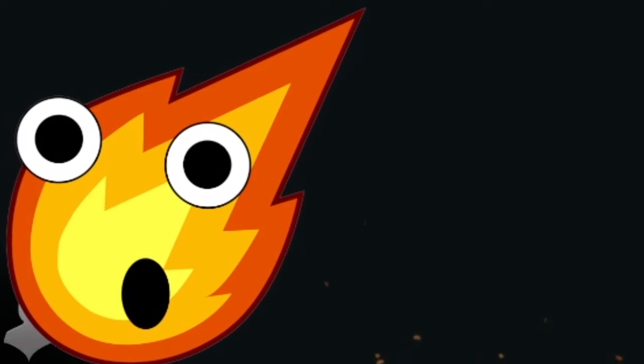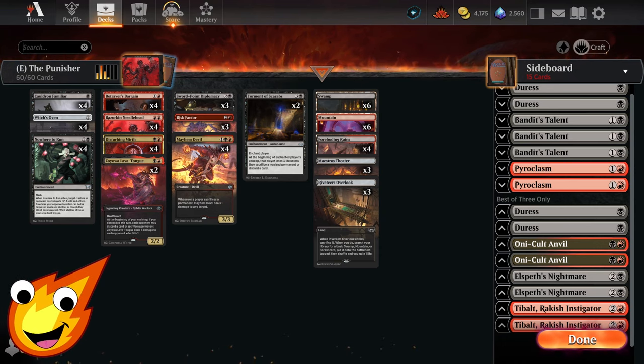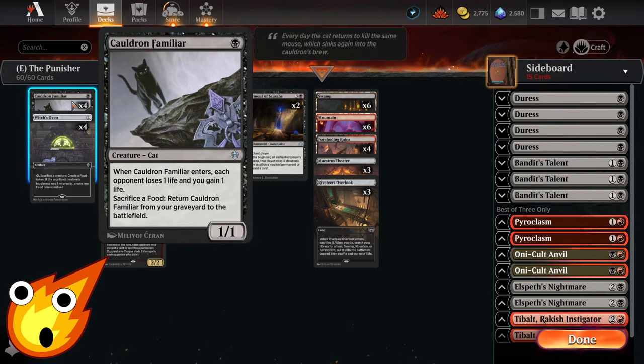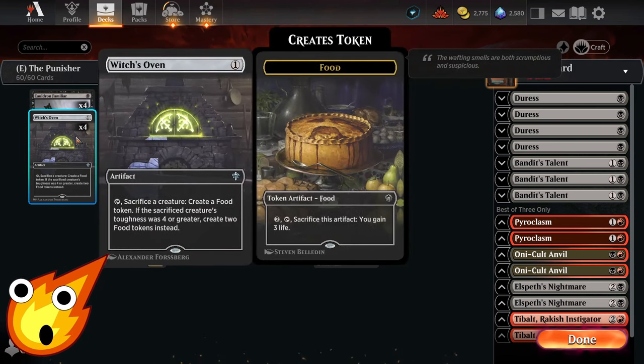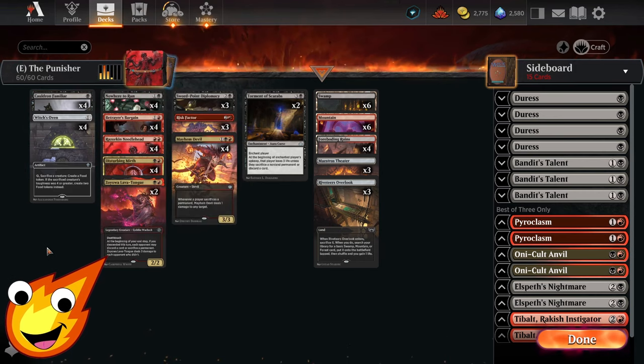Starting in the one-drop slot, we have the one and only Cauldron Familiar. This is why you see Witch's Oven. Mostly, this is to punish our opponent for attacking us — we can chump block, sacrifice the cat, make food, sacrifice the food at the end of their turn to bring back the cat, and continue the cycle over and over again.